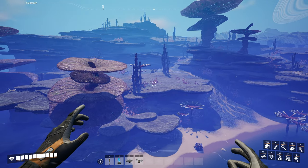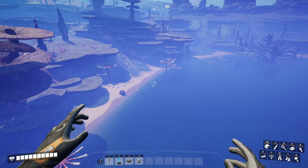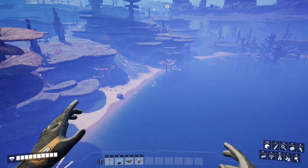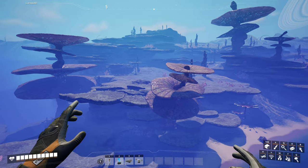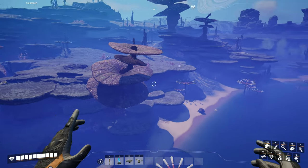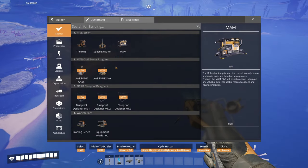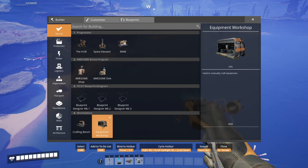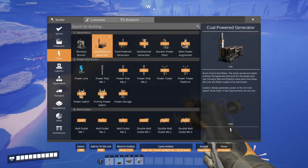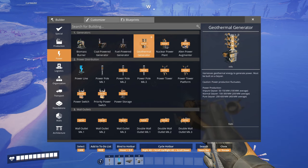The factory is going to go right here. We don't need to worry about hooking up electricity because I have it on — any machine I put down automatically has power. We will still hook up power lines just for the immersion of the game, but I'm not going to mess with the biomass burner. Everything is unlocked; we'll start with coal and work our way up.